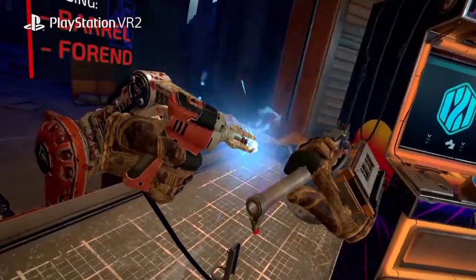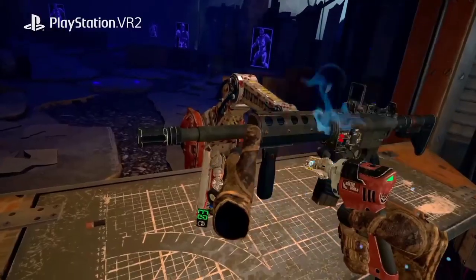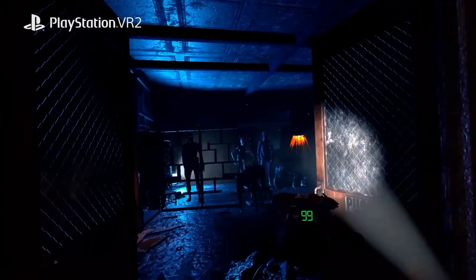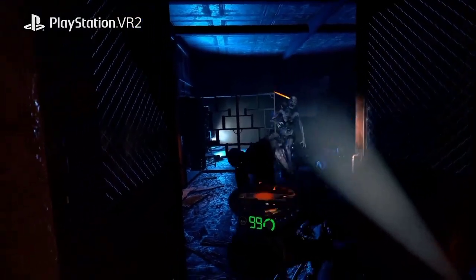Think about scopes, red dot sights, different grips, different stocks. And we have the combat device, which is a small device you can have in either hand or both. It can be something that fires missiles, or there's a really cool saw blade device that throws saw blades.